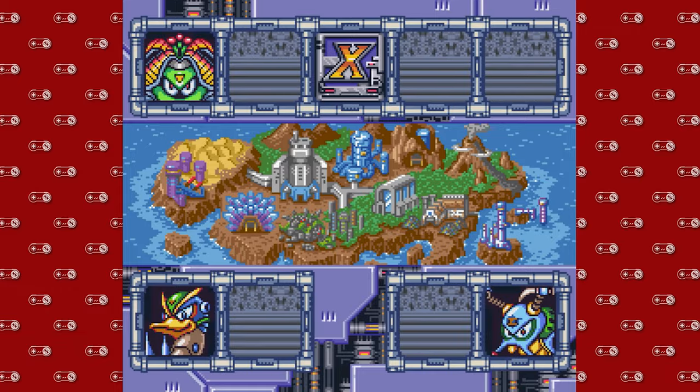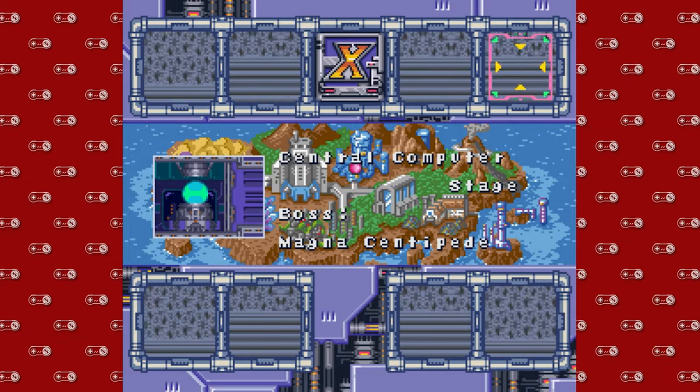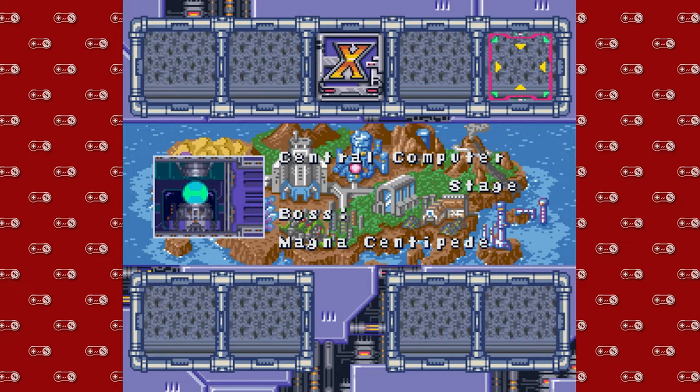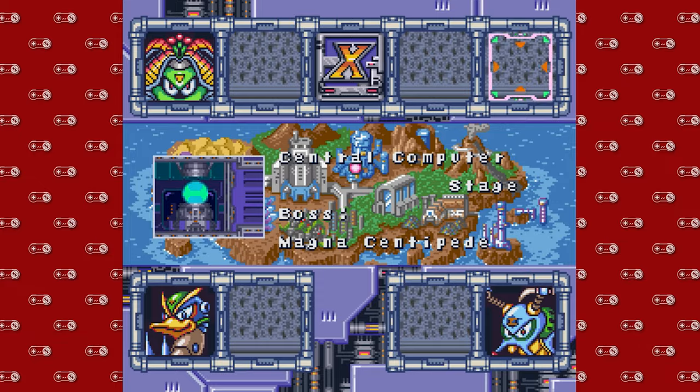Now all three of those special hunters have been dispatched, which is great. Going forward, I don't know what boss order I need to follow next. But what I'm going to try to do with the three remaining Mavericks is go do a stage, then go back and do a little collect-a-thon, so I'm not collecting all the parts at once and making that boring. I'll do a stage, then get a heart tank or sub tank. That's going to be the rhythm — the motion of the ocean as we go forward. Thanks for watching everybody; I've been DMike. This has been Super Nintendo Sundays with some Mega Man X2. I'll catch you next time. Bye.